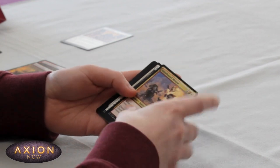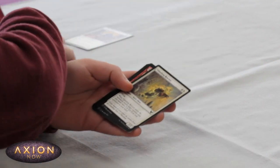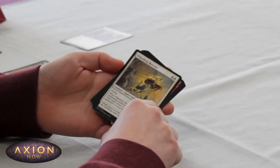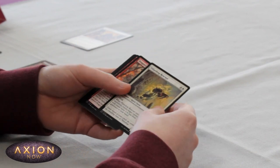Next we've got a Stonebound Mentor — pretty solid 3-mana 3/3. Pillar Drop Rescuer — get some decent value. A bit expensive, but it's kind of a 5-mana 2/2 flyer that draws you a card.